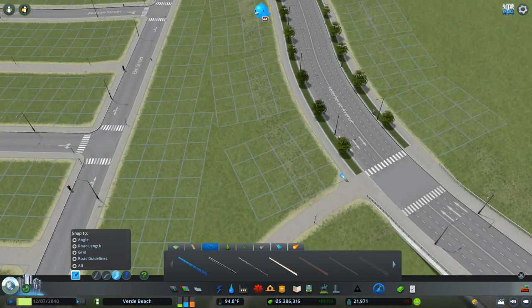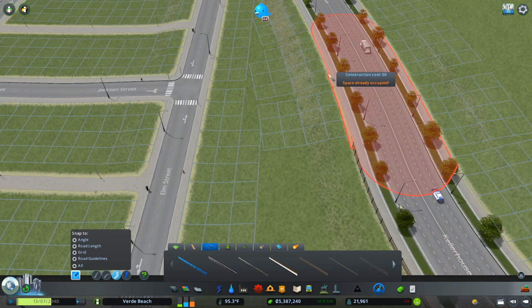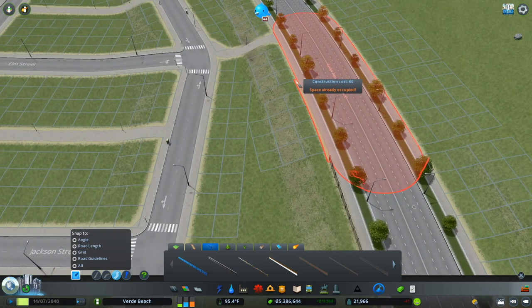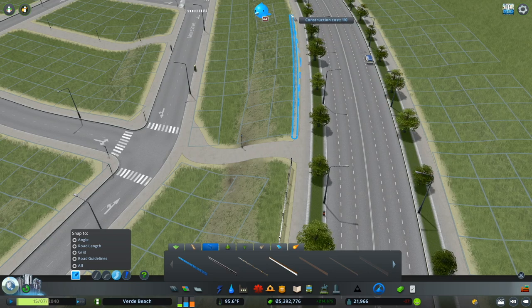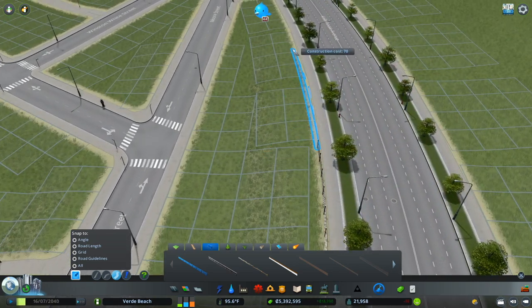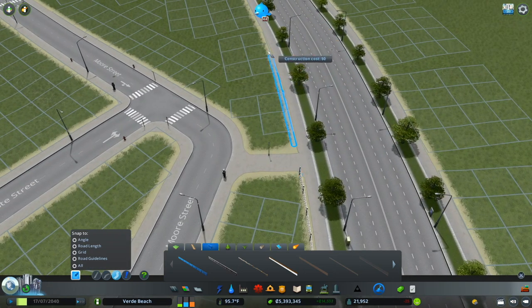Now I will not zone along this road inadvertently — it might not be perfect but it's pretty darn good. I'll do the exact same thing over here. The zoning is not going to extend all the way to this road, and that's fine — it's going to be a noisy road and I don't want zoning to extend all the way over and create sound pollution issues. In reality, people do complain about road noise and it causes a great deal of distress, so having some sort of buffer here is just good planning.